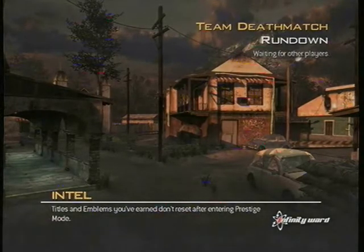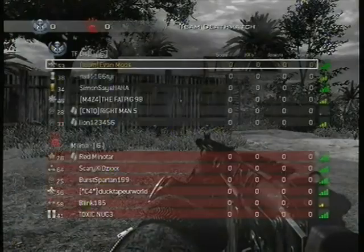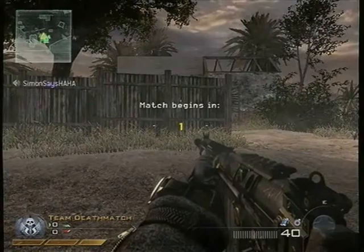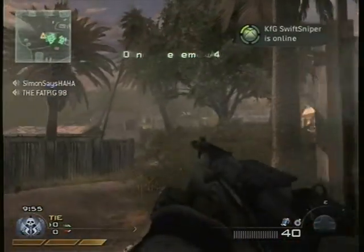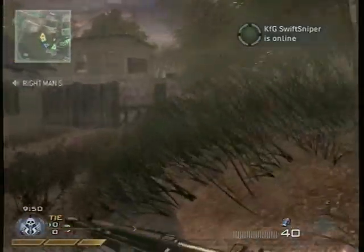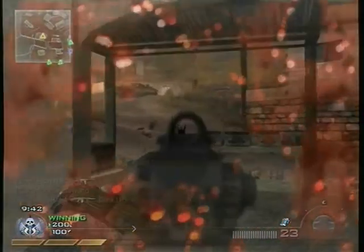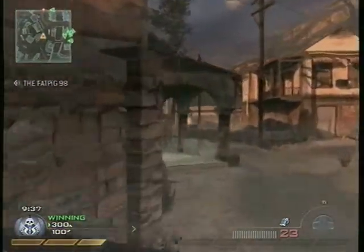So here we go playing some team deathmatch on Rundown — not one of my best maps, I do okay. My favorites would probably be Estates, well sometimes, it depends on my mood. I definitely like Wasteland. Right now I'm not a sniper — this is a video more with the FAL, that's what I use the whole time. But usually I'm a sniper and I have my 50-cal with me. I'm a striker — that's like my favorite class pretty much.